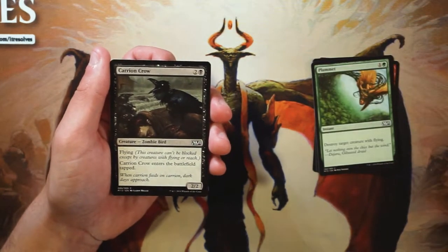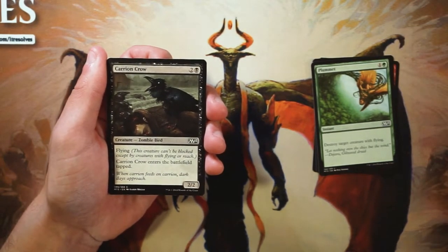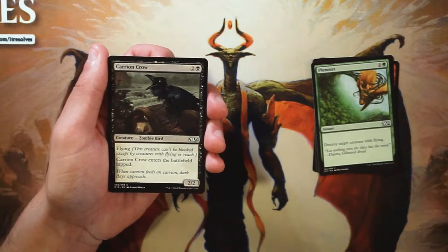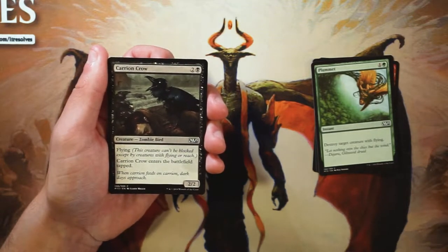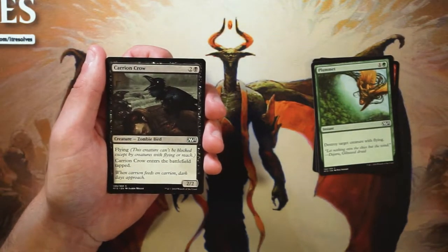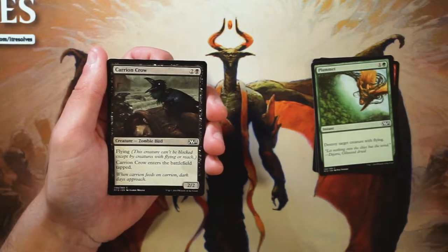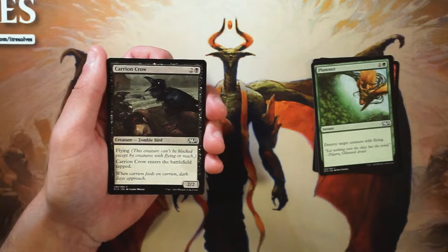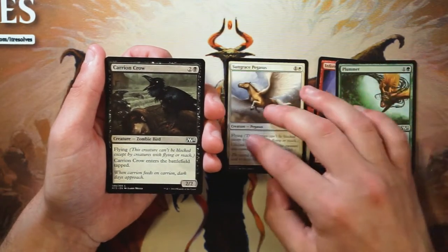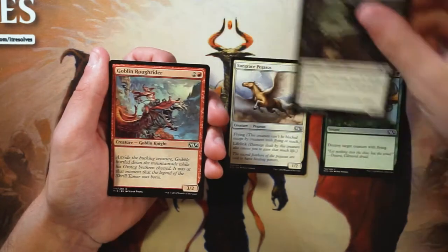Carrion Crow is a 2/2 flyer for two and a black, and it enters the battlefield tapped. For what little I did draft this set, I found this card to be better than I originally expected. It enters tapped so it can't block right away, but the downside isn't really that big — it has summoning sickness anyway. It's still a 2/2 flyer for three, which is pretty good. I'm going to pull out Sungrace Pegasus as a tentative first pick — the Carrion Crow doesn't beat it but is still a good card.